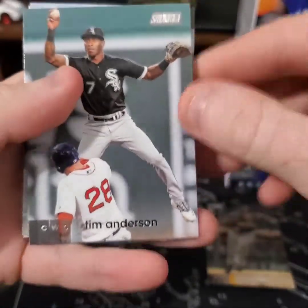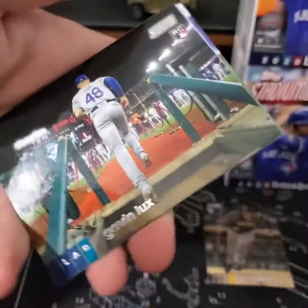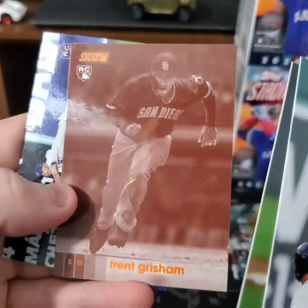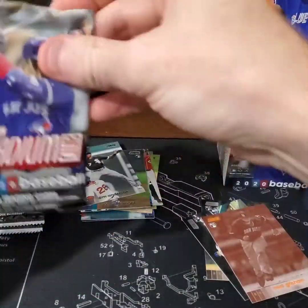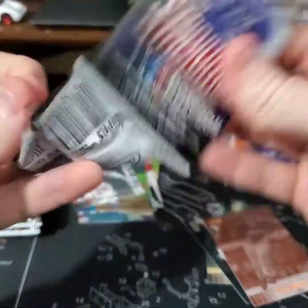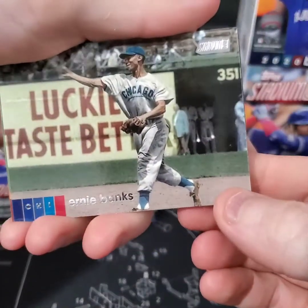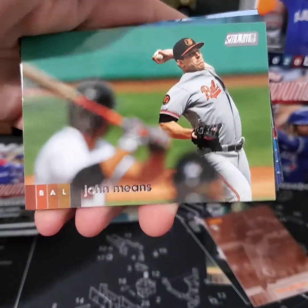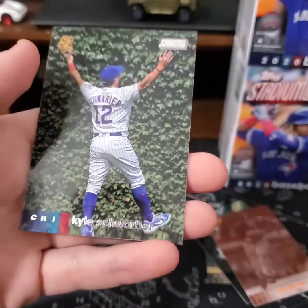They're pretty nice, pretty glossy. Tim Anderson, Josh Stalmont, Gavin Lux — I like it. Here we have Trent Grisham, oh Sepia. Bubba Starling — I like that Sepia. Ernie Banks, that's pretty cool, I like old photos like that. John Means, Yu Darvish, Kyle Hendricks red, Kyle Schwarber.